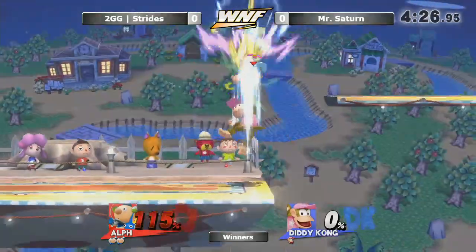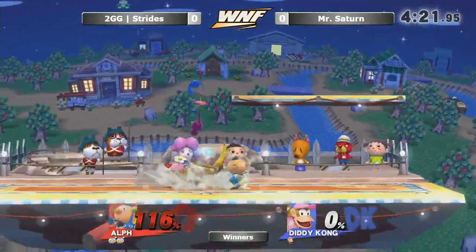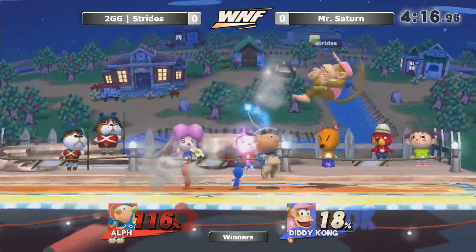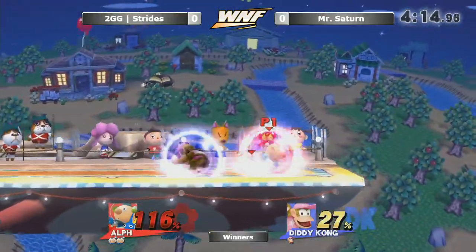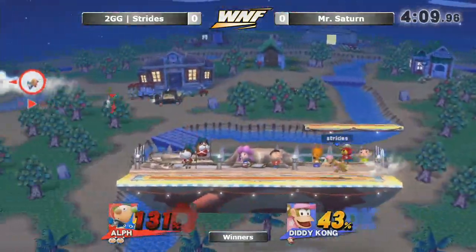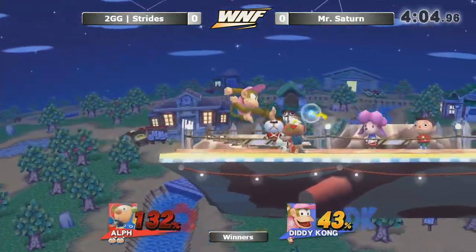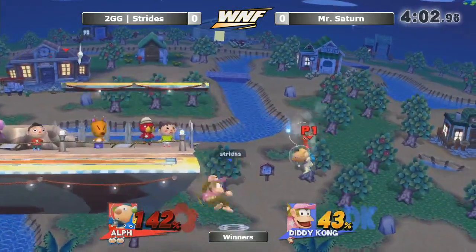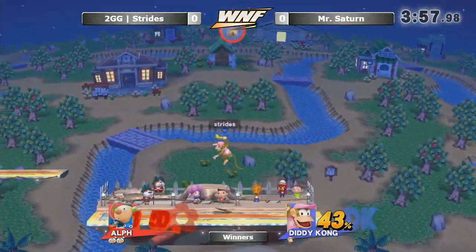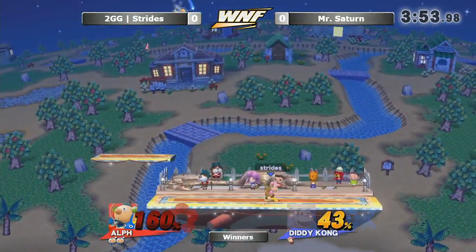Trying to take that stock. Up smash, up smash. Space control — he just ran up smash, not even looking for the confirm. Not going to bode well for him. Is he gonna take some damage here? Saturn in a good spot. Good runaway. Back air hits pretty strong. Good punish — having a little trouble closing out this stock. He does a really good job of getting extra percent. And he gets it with the up smash, catches that landing.